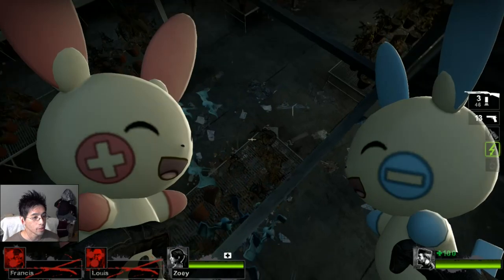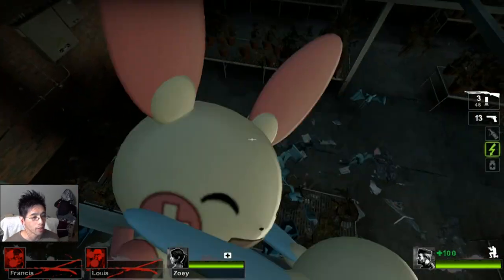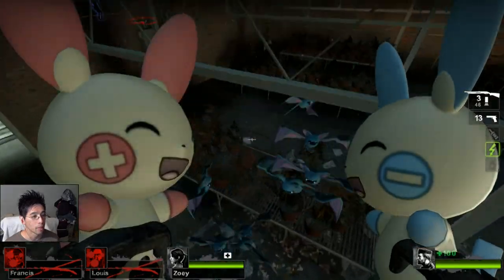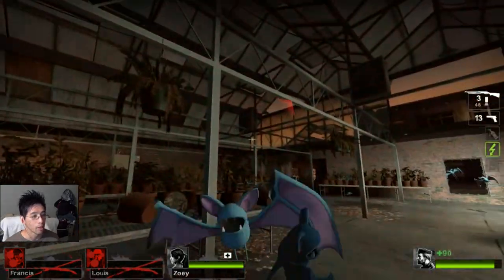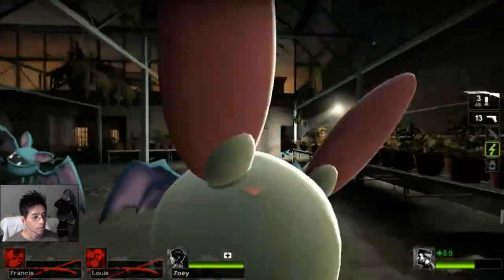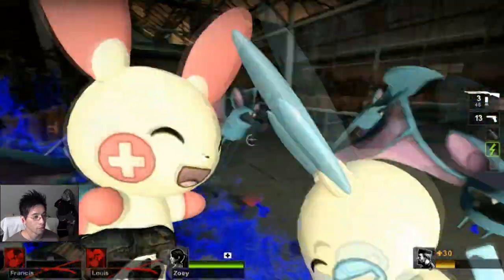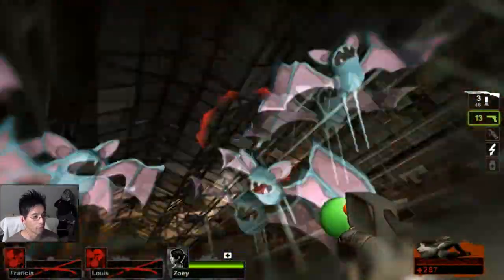Oh, these Zubats — they want Plusle and Minun! No, stay back! Plusle and Minun are mine, go away! Fight them, fight them! Plusle and Minun, Thundershock please! It's not very effective! Ah crap, it's not very effective!